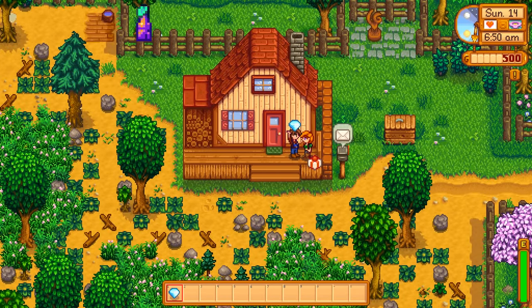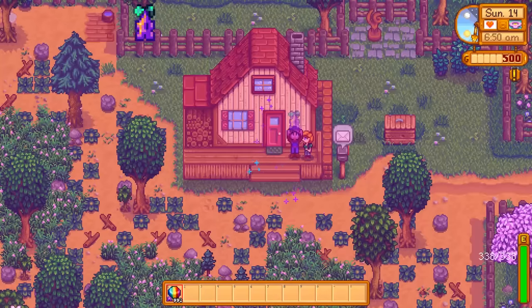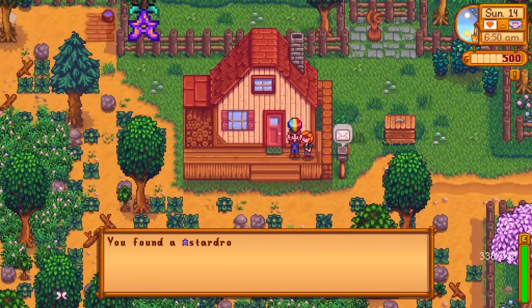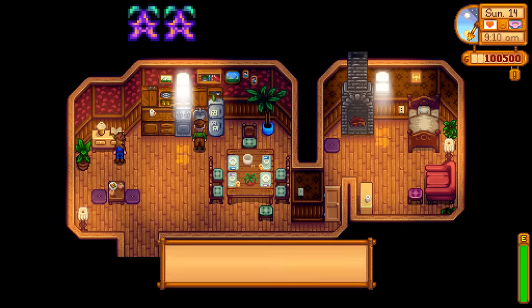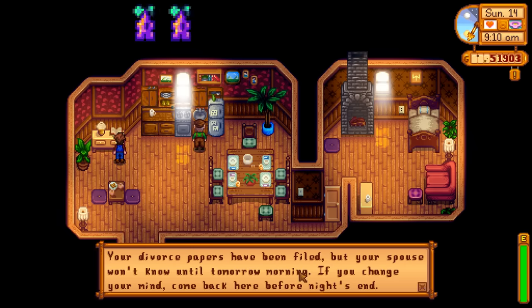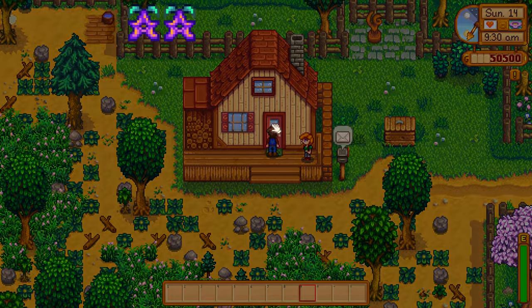Remember how they were at 10 hearts when we got married? Well, now they can go all the way up to 12 hearts. And if you get them even beyond 12 hearts to a secret 13th heart, they'll give you a star drop — followed by this amazing dialogue: 'Honey, I wanted to give you that fruit as a symbol of my love.' She's 13 out of 12 because I was giving her prismatic shards, which everyone loves. At this point you're free to divorce your spouse, or just keep them forever — though divorce costs 50,000 gold. But thanks for the star drop.